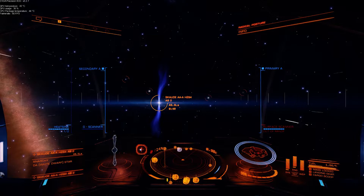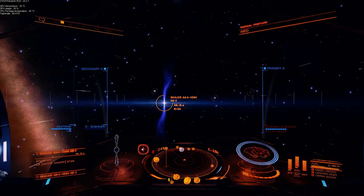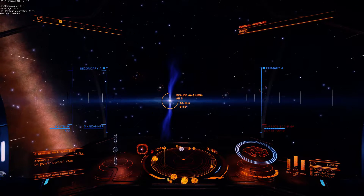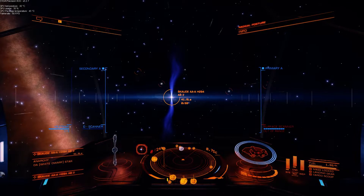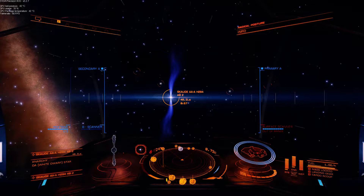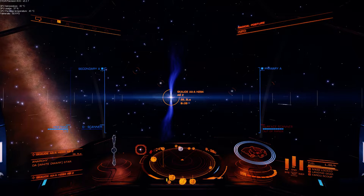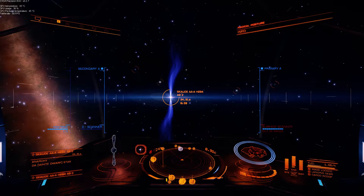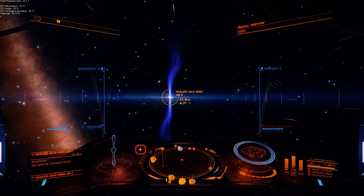Hi everybody, Golgoth here. This is our second port of call in the Scarred AA-A H294 system. This is a white dwarf with a ring system.